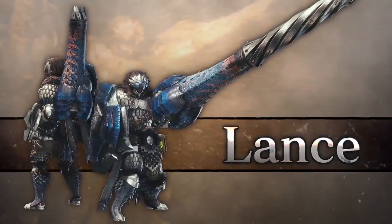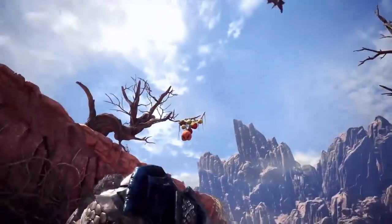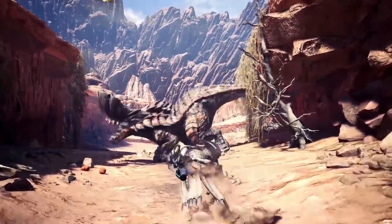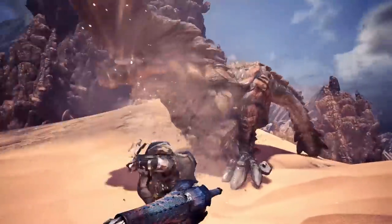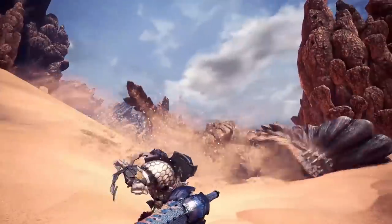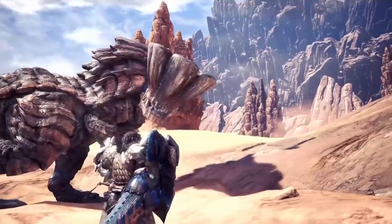Lance. As stout and stoic as ever, the lance is the choice of weapon for those who want to stand their ground. Utilize the guard shot to unload a burst of slinger fire from behind your shield.